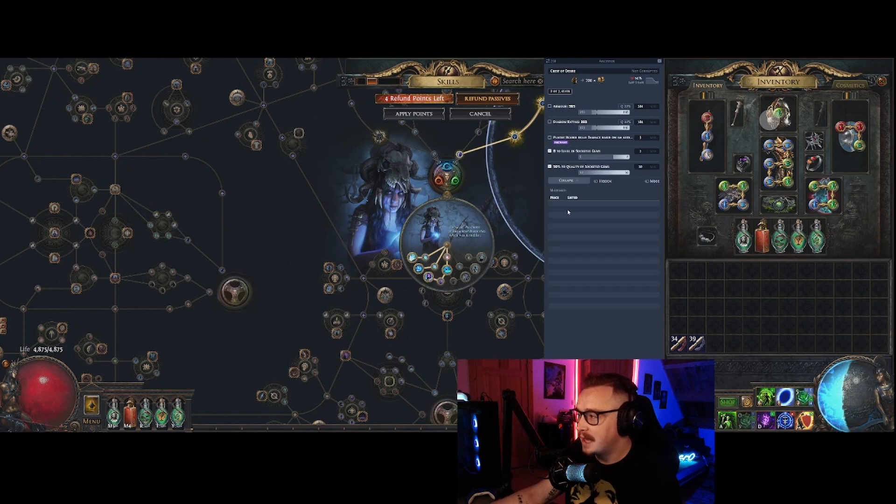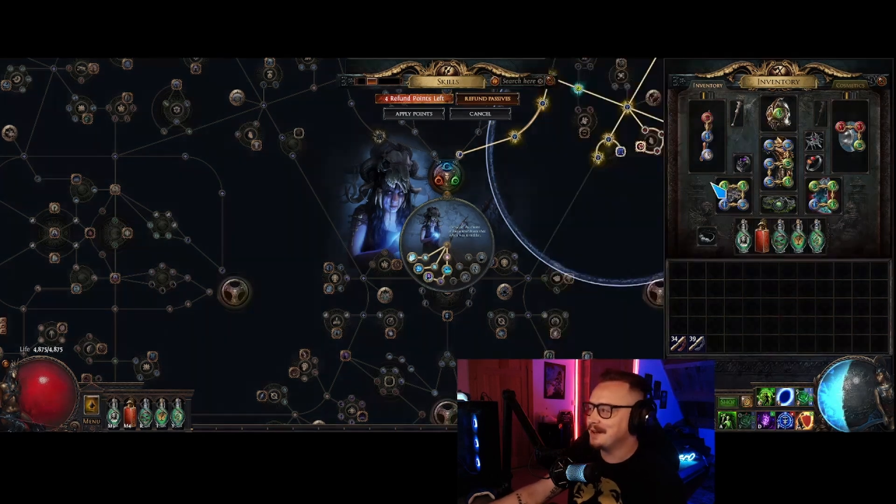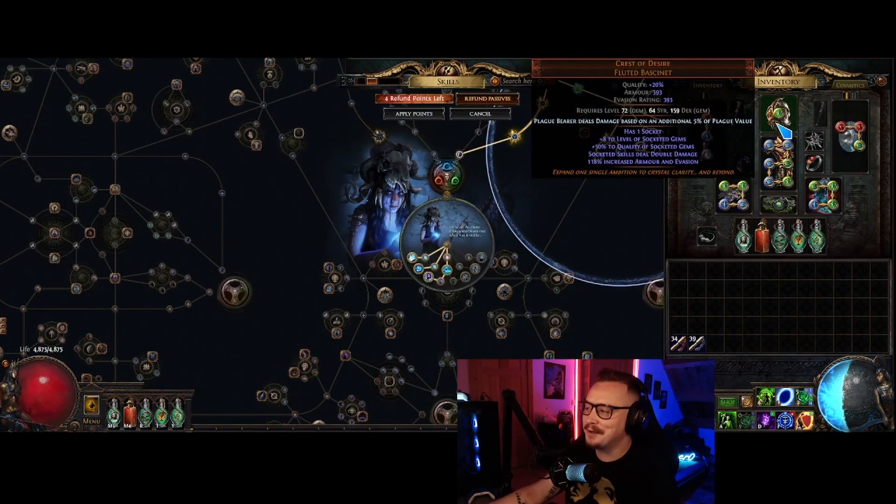To get a helmet with plus eight levels and nothing else is less than two divines. If you want 40 quality on it, it's three or four divines — really not difficult to get your hands on. Honestly, even a plus seven probably wouldn't be that big of a difference. Just getting this helmet with pretty good rolls is all you need.